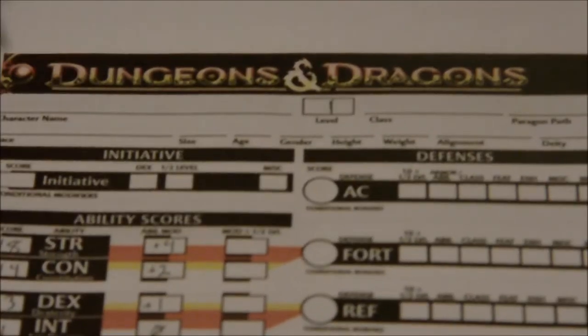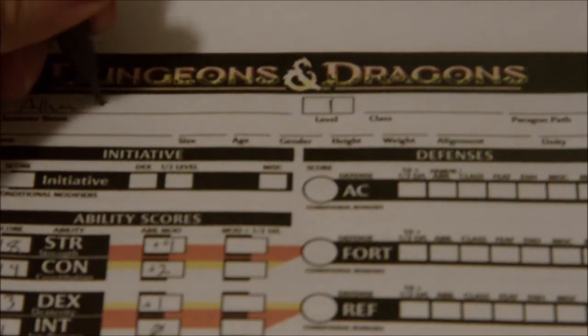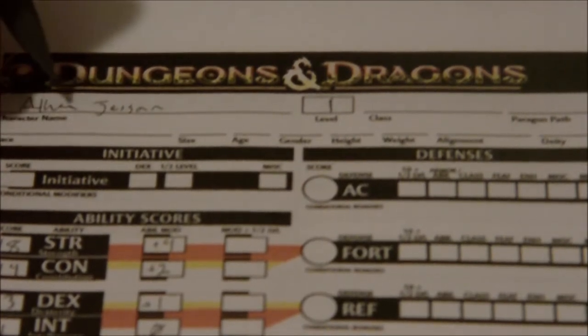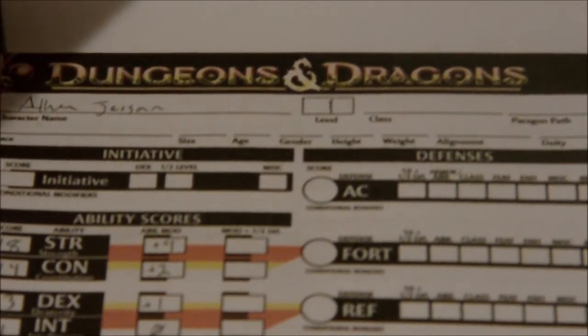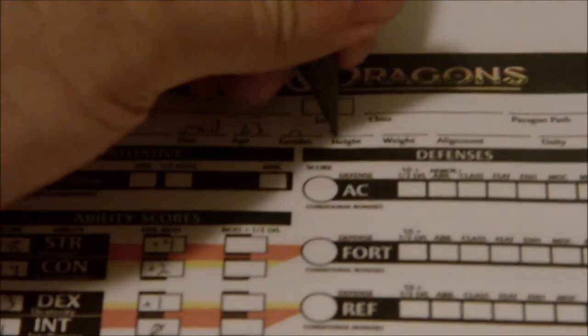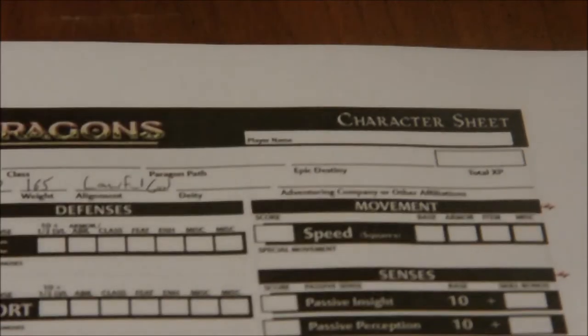Our character — we're going to go with Aethen Jasan. Race is human, size medium. I'm going to make him 23 for this — he's male, 5 foot 10 inches, 165 pounds, alignment lawful good. He's not really a religious individual so we won't worry too much about deity.